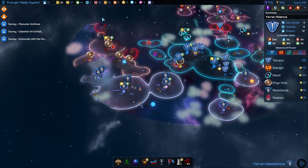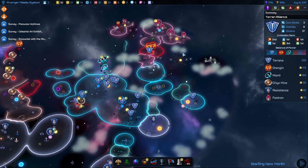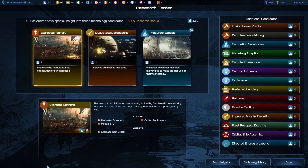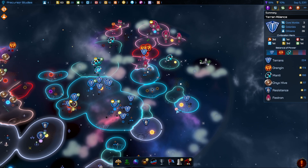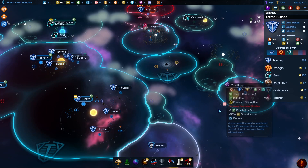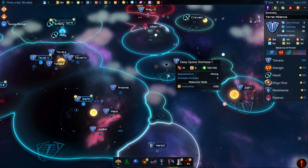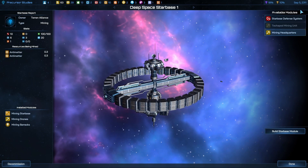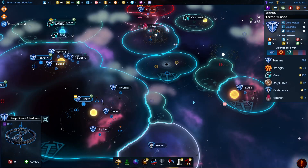It looks like the Dredging are there and there — they're trying to grab everything they can. The Mighty Cluster are moving up here. That's done — precursor studies. Help us get this planet here and turn you into a core world as well. Go for mine headquarters. This is definitely going to be a tough one.